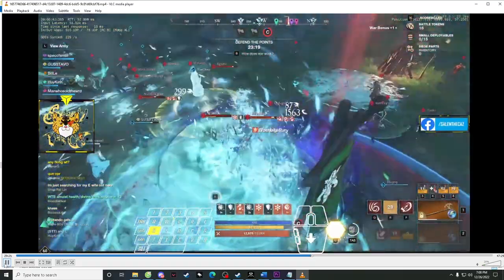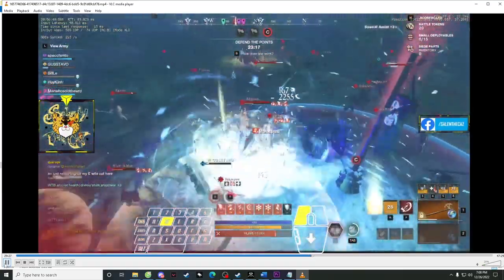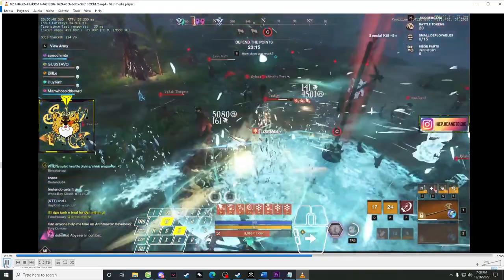Once on point I path into enemies, throw a shockwave, living right here without getting caught at all while providing all the utilities I can — popping all my consumables, a grab, into a maelstrom. That's how you get on point safely.